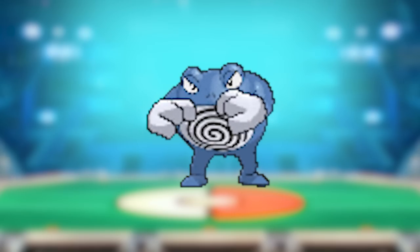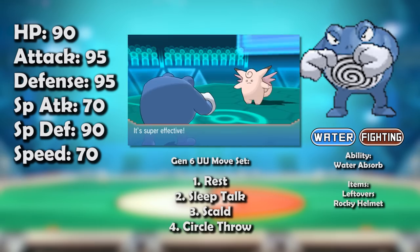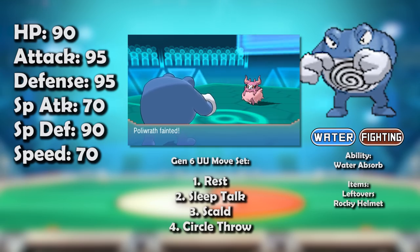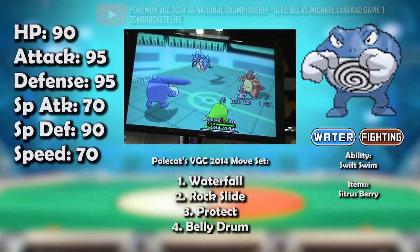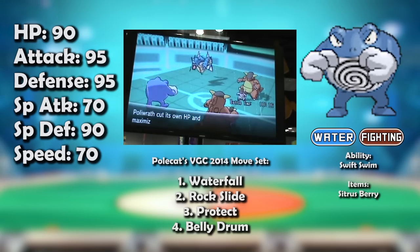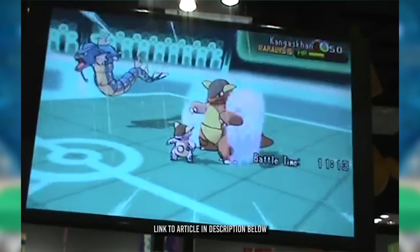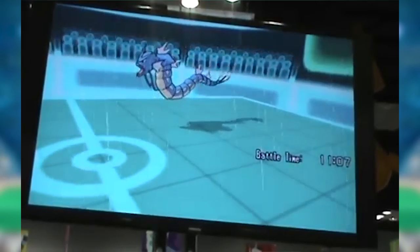For gen 6, pretty much nothing changed for Poliwrath except that it got one more type it was weak to. No reliable coverage meant it could never function as the tank it sort of wanted to be, and gen 6 gave it nothing new — it was down in Never Used. On a high note to end on, perhaps: Poliwrath actually made it to top cut of US Nationals in VGC 2014 with a Politoed and an Electrode on its team. The set was pretty much what was expected — Belly Drum, Protect, Waterfall, and Rock Slide for spread damage, with options between Earthquake and Brick Break in that last slot. You can read the Nationals report linked in the description.